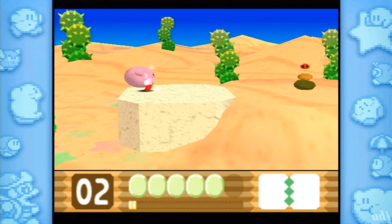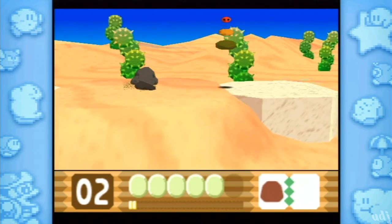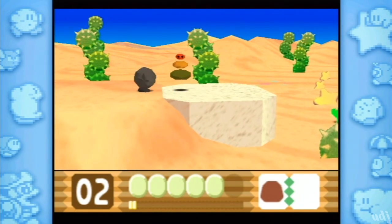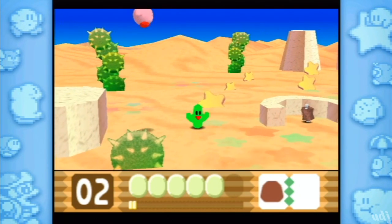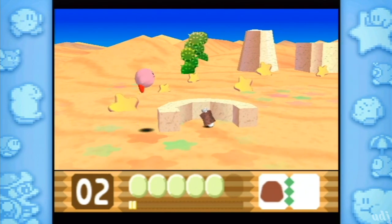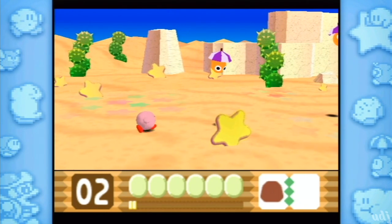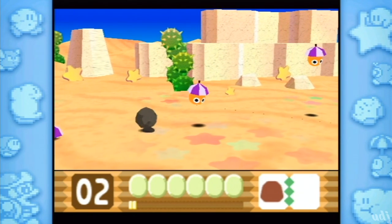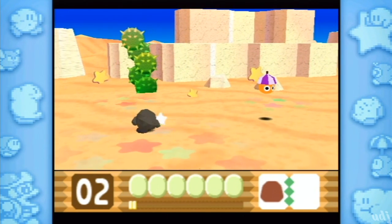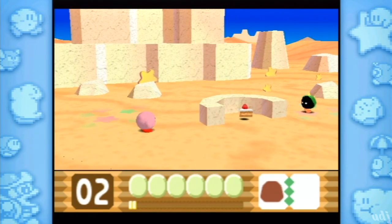We're going to need to reference some of these so I remember. Stone is the first thing we need, and we're going to have to hold on to this for a while. What does double stone become? A bigger version of that. Yeah, he just becomes an avalanche — Kirby Avalanche. It's just that same stone thing, but way bigger.